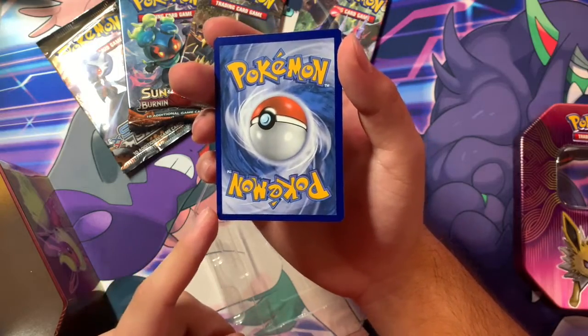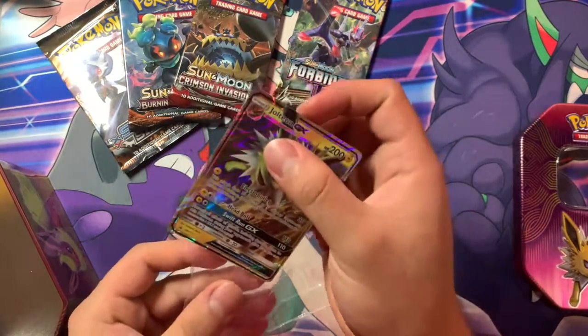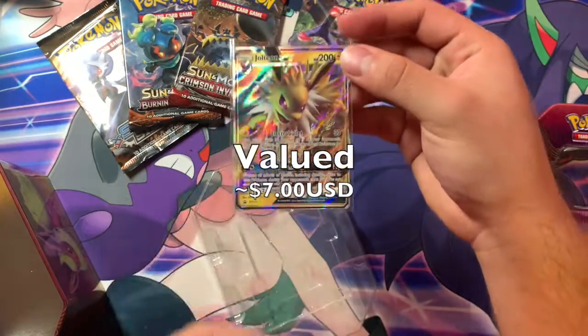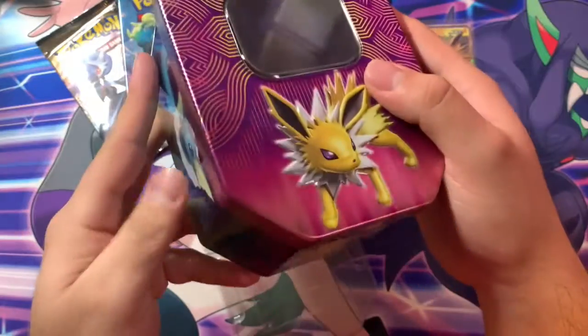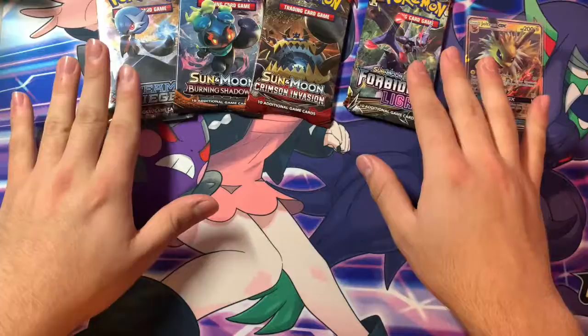These promos are coming in really, really good — just slightly dented from the corners. Here's a promo card, and the only way you could get this card is if you buy this Jolteon tent. Here's the art — yeah, looks nice.